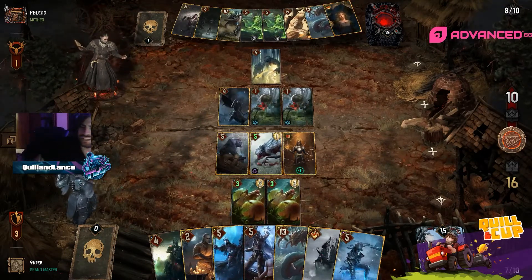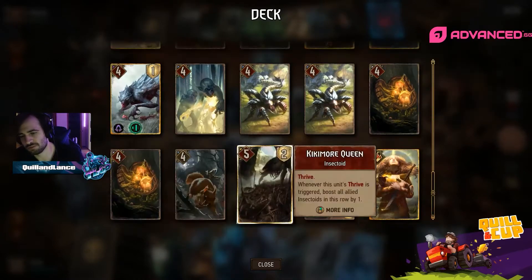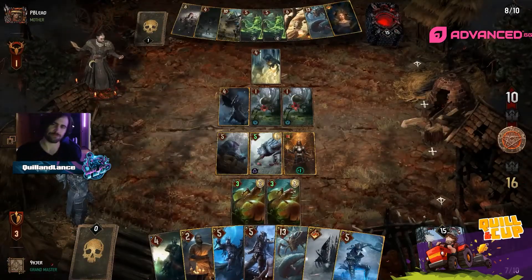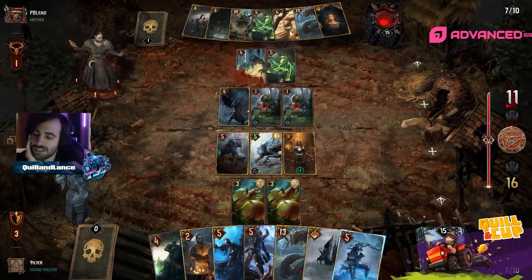Does PB have any damage? Doesn't have any damage other than Appirion's order. So Eagern is safe as long as you played it at Adrenaline 4.